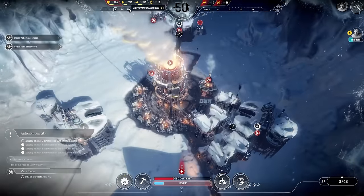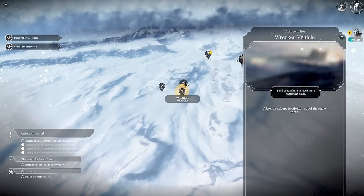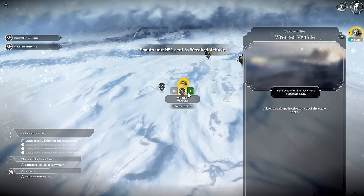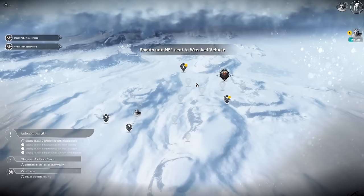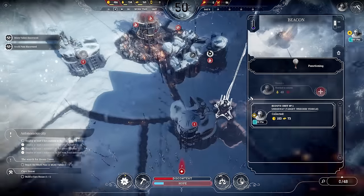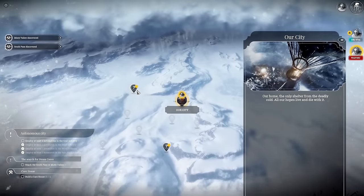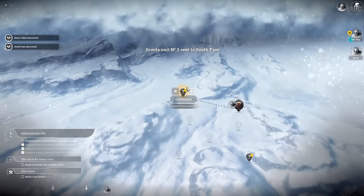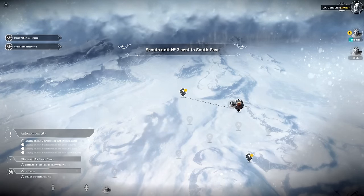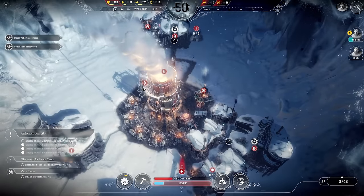We want to keep people warm. These scouts can head to directly wrecked vehicle. We've got the search for steam cores event appearing, so let's get five scouts out of here on their way — we'll send them up to south pass first because that storm at the top is going to creep forward and freeze over some locations.